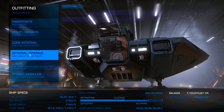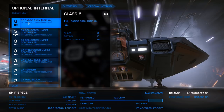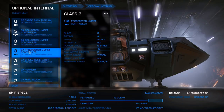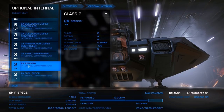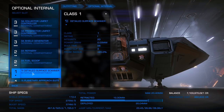For the optional internal section, we are going to have a 6E cargo rack, 5A collector limpet, 3A collector limpet giving us five total limpets, a 3A prospector limpet, a 3A shield generator, 2A refinery that you just swap over from your other ship, a 2A fuel scoop, and a detailed surface scanner so you can find the hotspots.